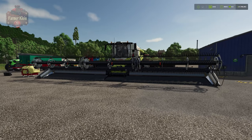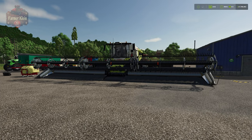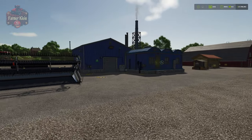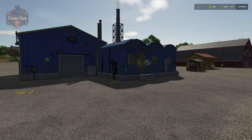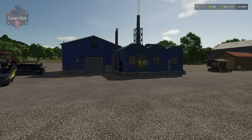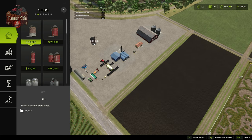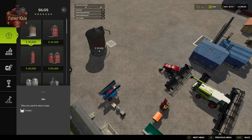Now, what can you do with canola once you get it out of the field? You can process it into canola oil at our oil mill and sell it at various sell points. You can also feed canola to pigs as part of their food requirement. Or you can store your canola in silos and sell it later when the price is right.